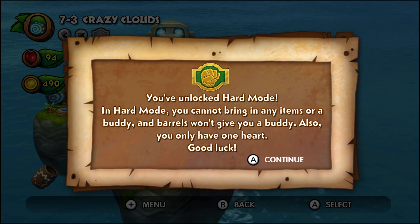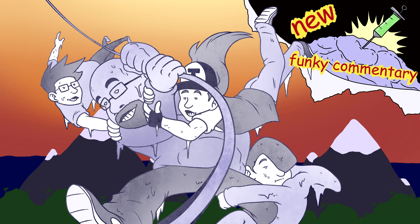Congratulations — we unlocked hard mode for completing the Shrine of the Silver Monkey. Unfortunately we did not get a Nintendo 64 and a mountain bike. So in hard mode you can't bring in a buddy, which means the game just becomes less fun. You also die in one hit. It's called hard mode for a reason — it just sounds like 'not as fun mode.' Let's take away the gameplay mechanic that makes our game unique.